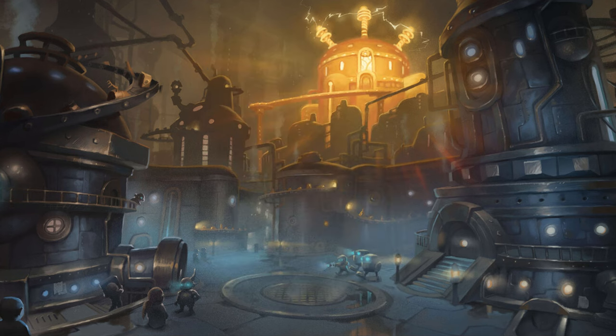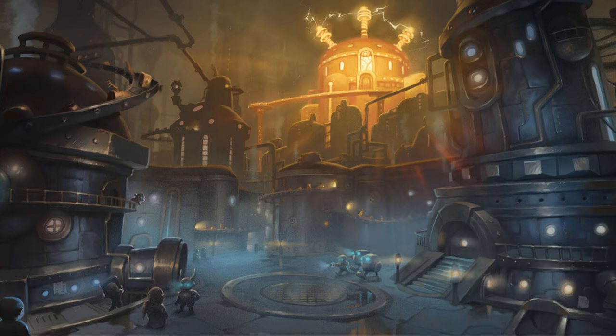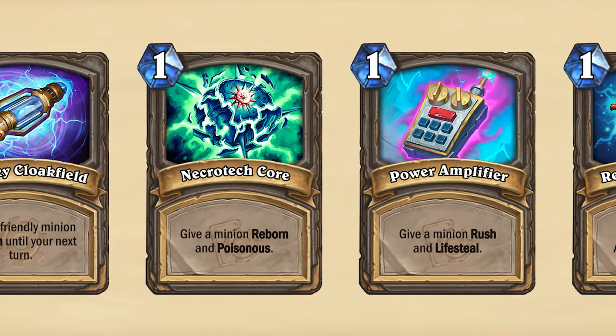The Operation Mechagon mini-set also introduces a couple of payoffs to the Spare Part mechanic. The first is the new Scrap Giant — a 9 mana 8/8 neutral mech that costs 1 less for each 1-cost spell you cast this game. There's also the neutral legendary minion Head Machinist Sparkflux. "I'll just take a little off the top!" This 3 mana 1/4 minion has an aura effect that causes all of your 1-cost spells to also target adjacent minions. When you play Sparkflux, he will discover a Spare Part to use alongside this effect. Remember that all Spare Parts are 1-mana spells that target minions in either a beneficial or harmful way.